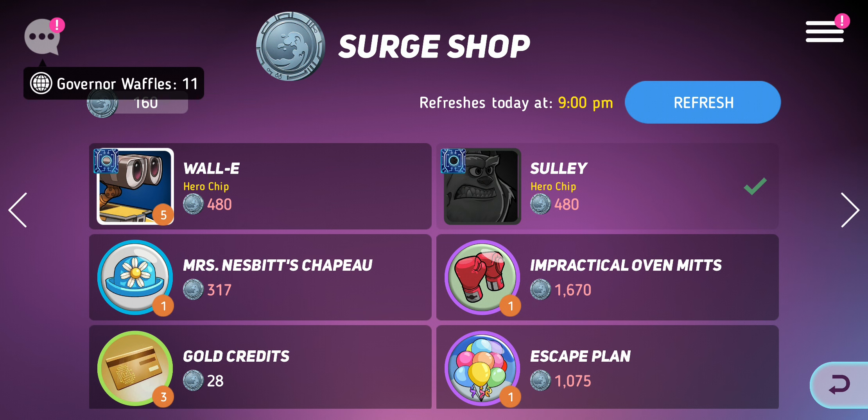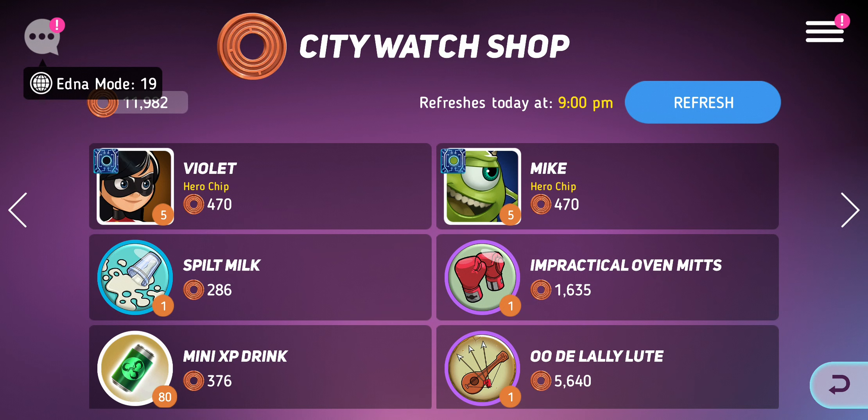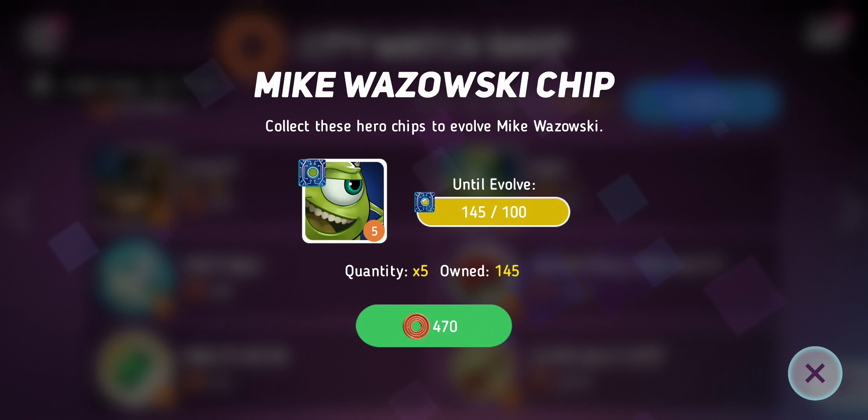I'd recommend Sully over Wally, though I've been enlightened to how brilliant Wally actually is. Sully is mentally overpowered with that brick move where he throws three bricks. Every single day I earn about 520 currency in my new guild because we get so far in super hard mode, so I can buy five shards a day. For others it might be every other day or every three days. In the city watch shop I've maxed it out — it's the easiest one. I always recommend you pick one of these characters and stick with them. Mike is good but I'm afraid city watch could potentially change.